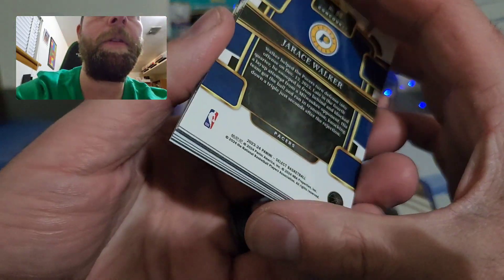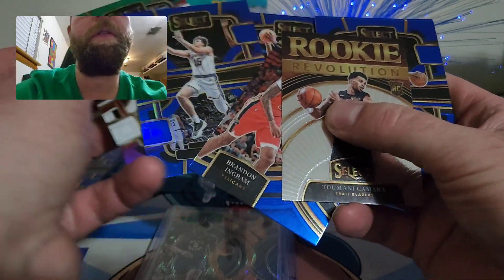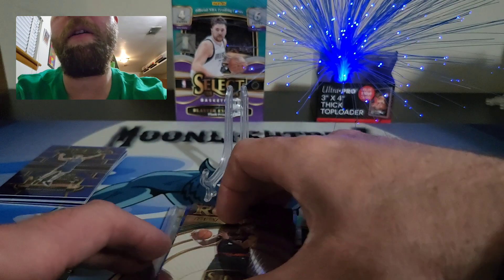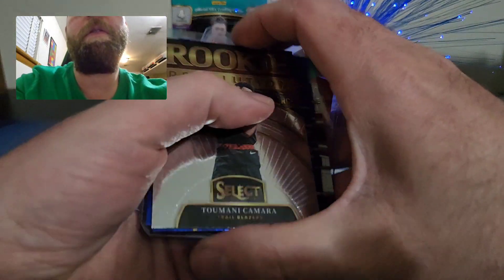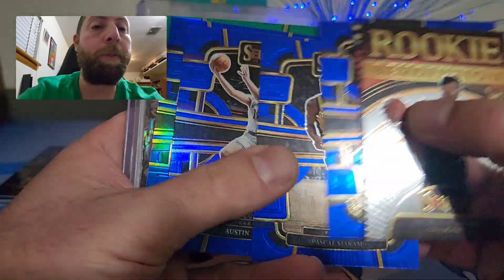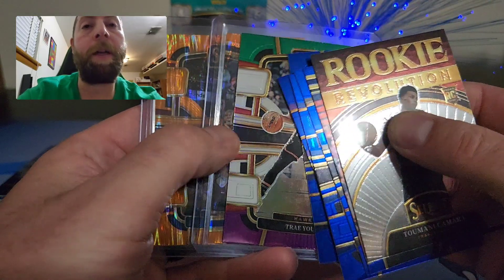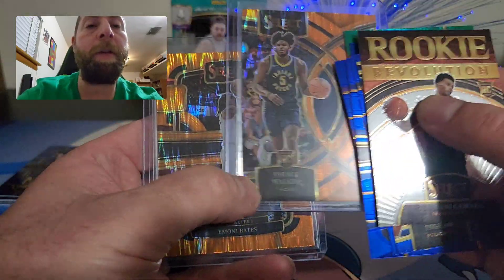Overall that was a big letdown — horrible box. We got some blue prisms but nothing of any real value. I just can't believe they sent out product in that condition. We did get a Rookie Revolution, a Brandon Ingram Premiere, some blue prisms, a Trey Young green/white/purple parallel, and two flash prisms: Jarace Walker and Amoni Bates.